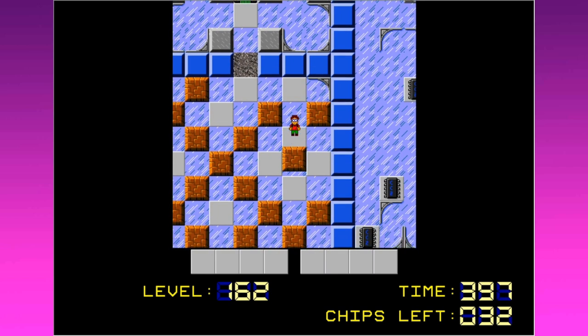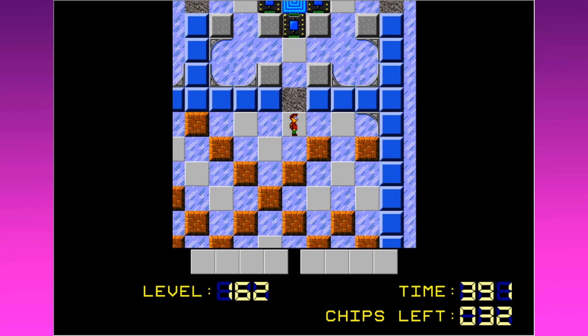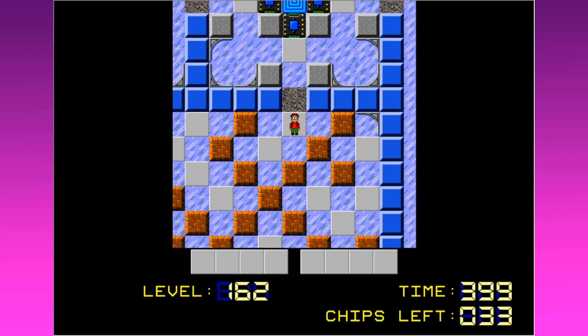So maybe we should attempt this room first. I'm seeing ways to go here, and it would seem the best course of action is to go places that won't get you killed instantly, but I don't see too many of those. You gotta kind of work out a path.